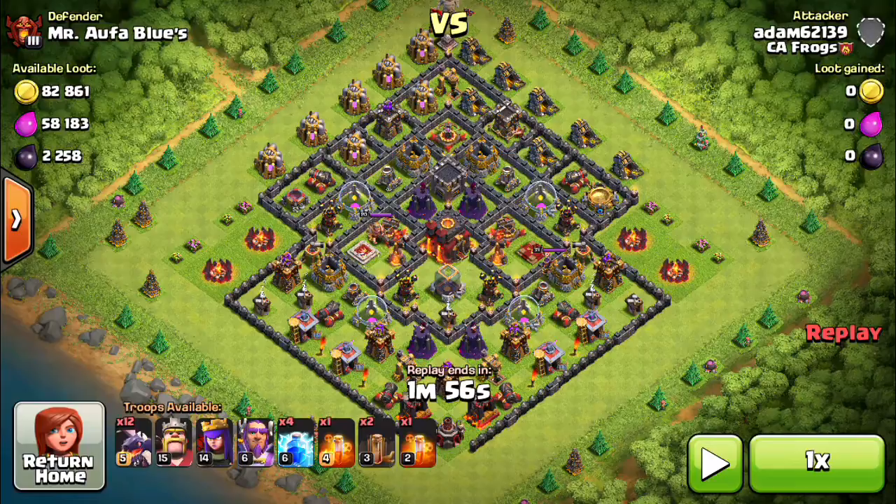For the clan castle you want wall breakers, a dragon, and an archer to fill it out, plus the poison spell. For your own spells, bring four lightning and two earthquake and a poison — and this is the key: one earthquake and two lightning on each air defense. You're going to take out two air defenses because they do so much damage to the dragons.